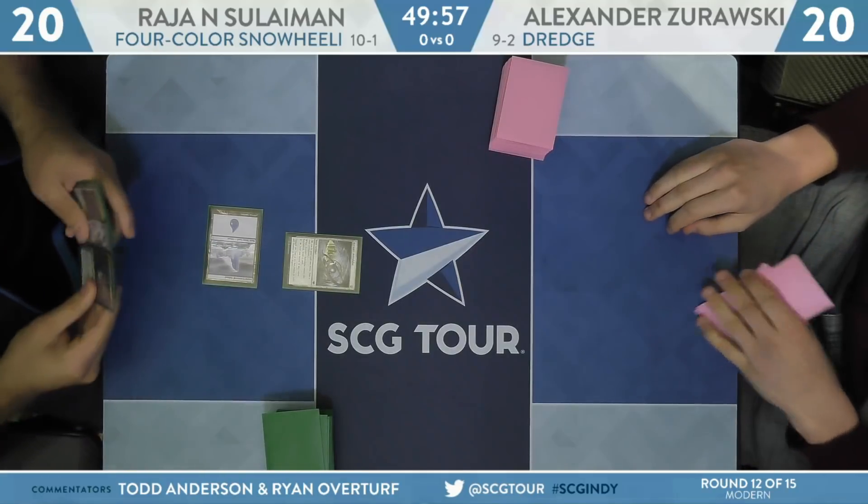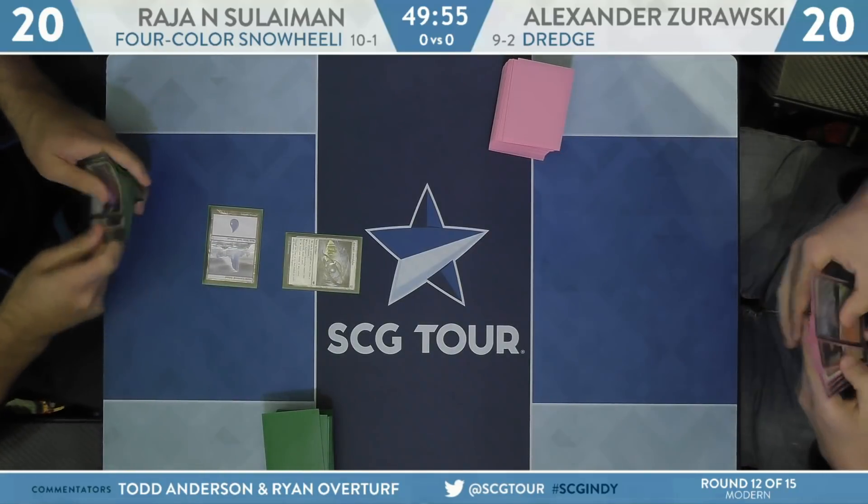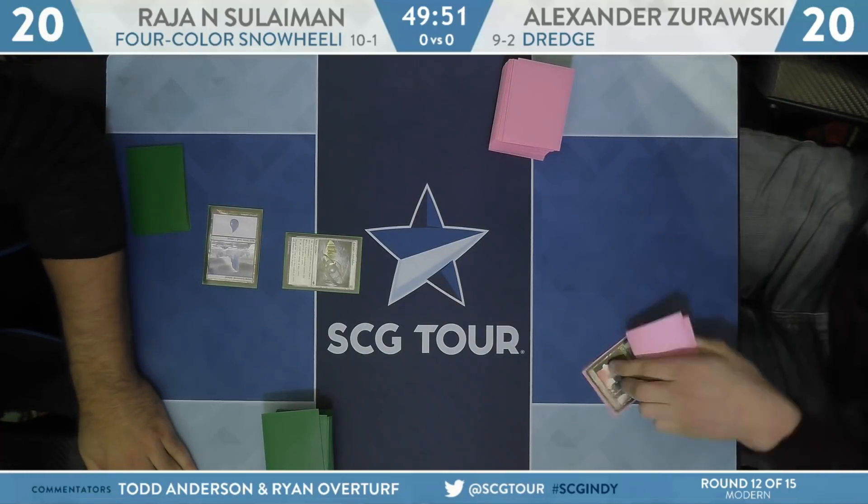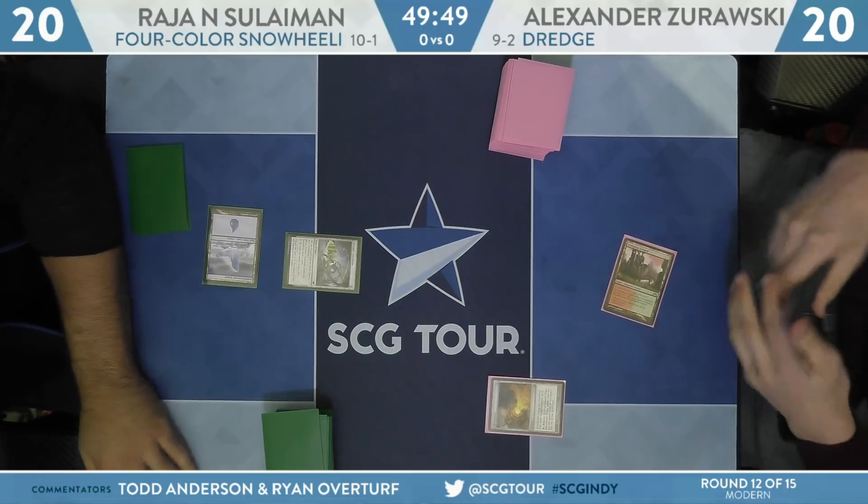One of the bigger upgrades for the Dredge deck after the banning was getting Forgotten Cave out of Modern Horizons, giving the Life from the Loam some real degenerate-looking turns. Snow-Covered Island, Arkham's Astrolabe — we've seen that one plenty this weekend, though this flavor of deck is one that we have not covered yet.